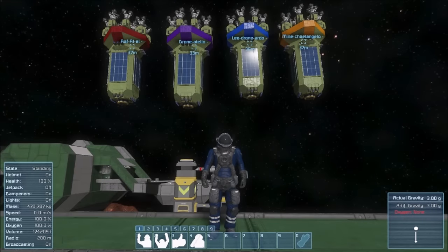For our first waypoint, we're going to create the dock waypoint. To create the dock waypoint, you need to take control of your drone, dock it with your station, and create a new GPS waypoint from your current position while in control of your drone.